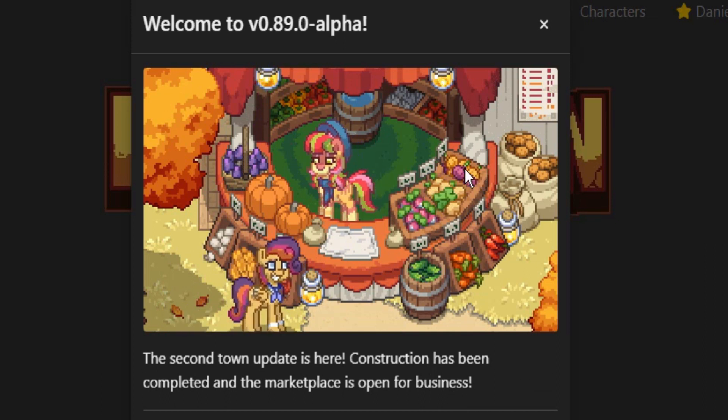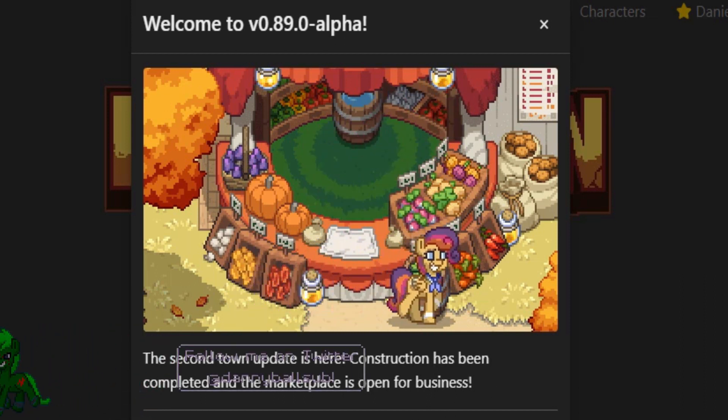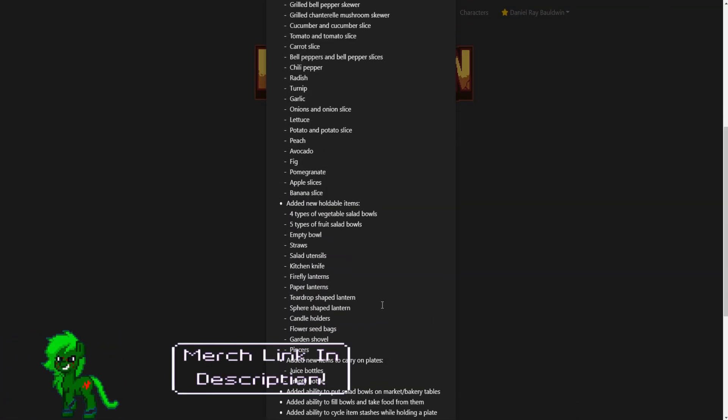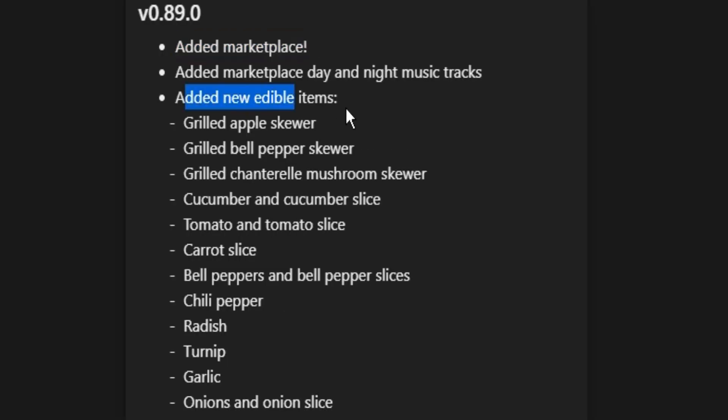But don't be a thief like this pony here. With that little introduction out of the way, let's go ahead and list off the changes and also show you some of them. We have a large update here. They added a lot of things — obviously they added the marketplace, and they added a day and night music track for it, so if you enter the marketplace area the music will change.